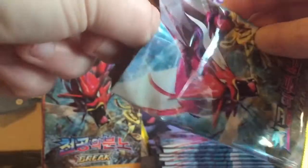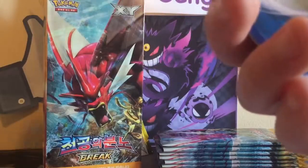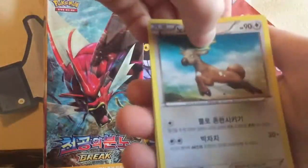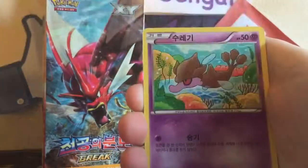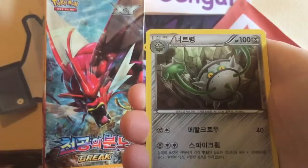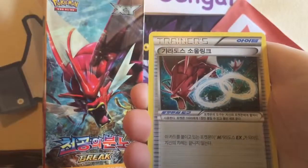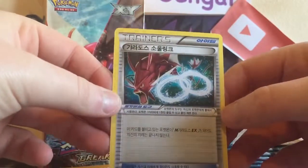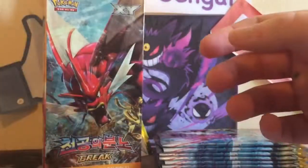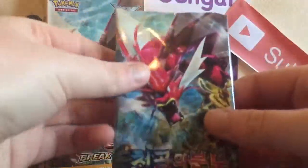Trevenant with the Forest of Giant Plants — that's really good and really useful. Next pack: a Stantler, a Kricketot, a Skorupi, a Ferrothorn, and a Gyarados Spirit Link. That's pretty cool. I love the artwork for this set — it's really nice.